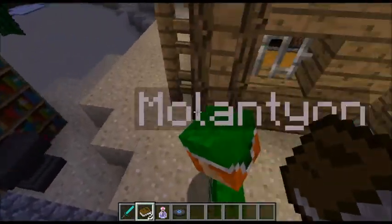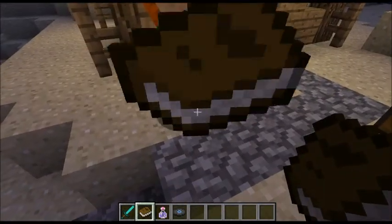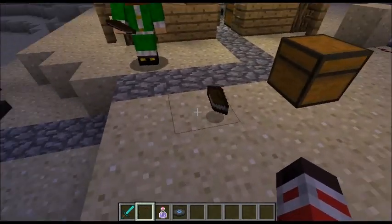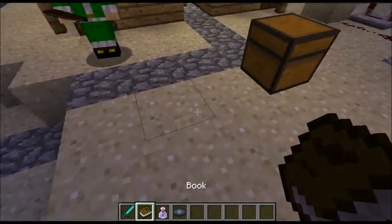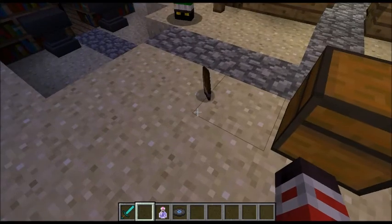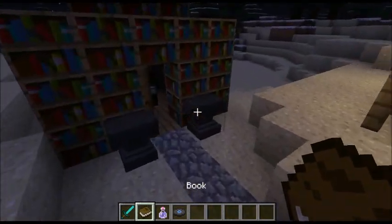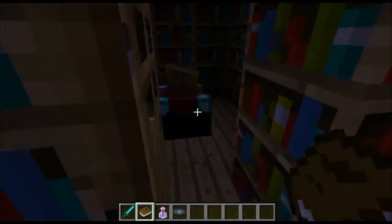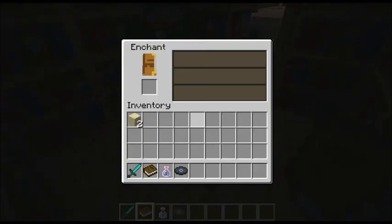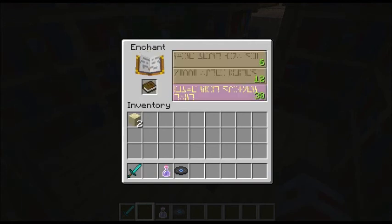We're going to be looking at enchanting books, so take this book here. Also I should mention now - items spin when you throw them on the ground, just like that. And they get thicker for stacks and things of items. What we're gonna do is enchant a book. Put your book in and go for a level 30 enchantment.